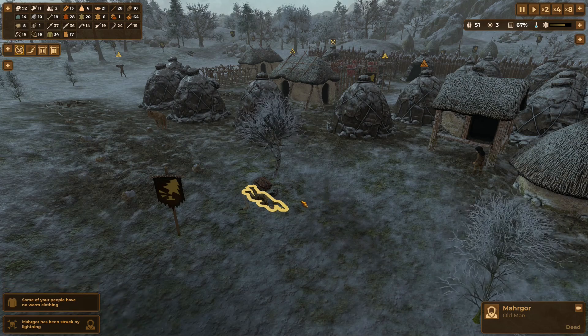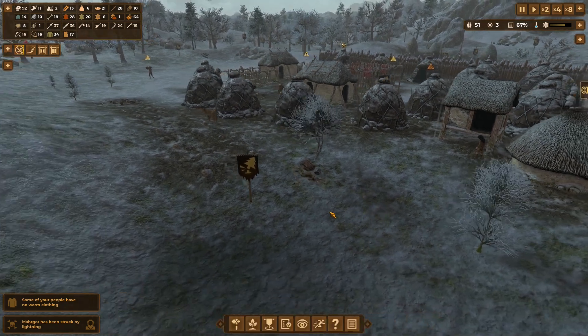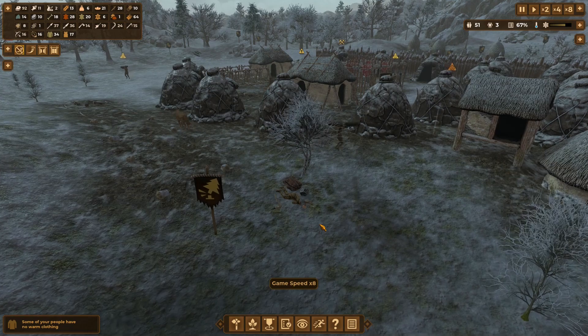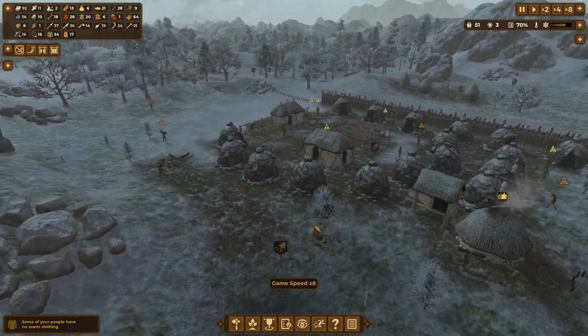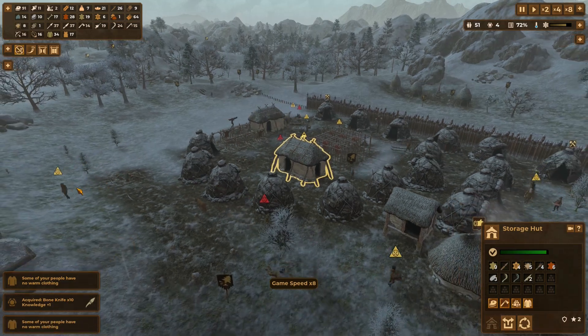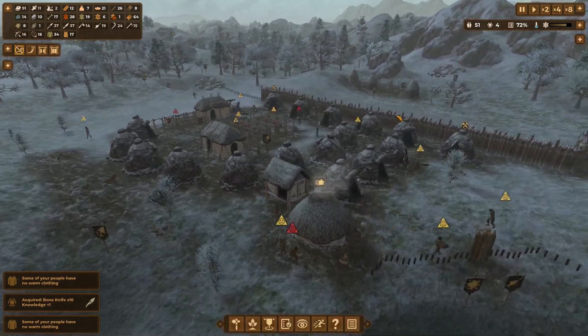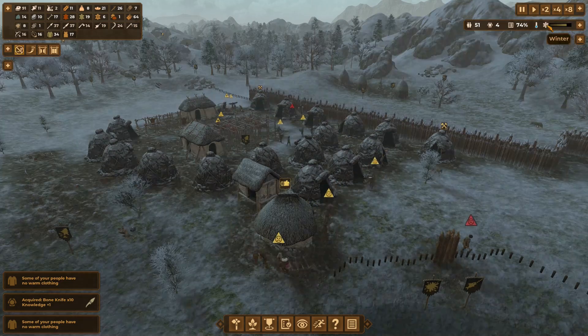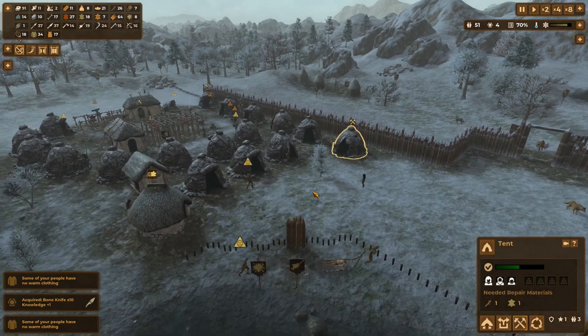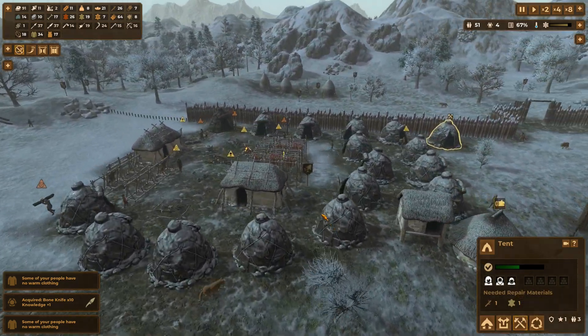Margore has just been struck by lightning and knocked off — rest in peace mate. That is a damn shame, sorry to hear. On the plus side we've got plenty of storage huts, so we should be good. Winter is almost over and workload is not too high.